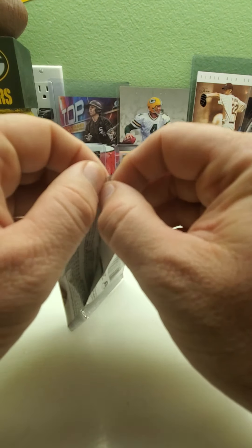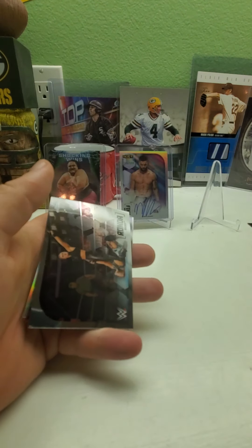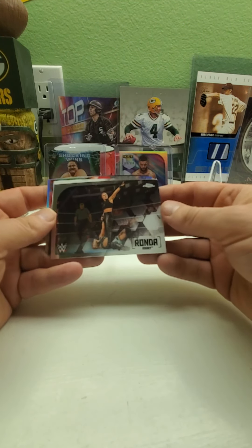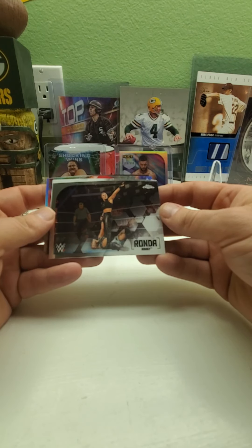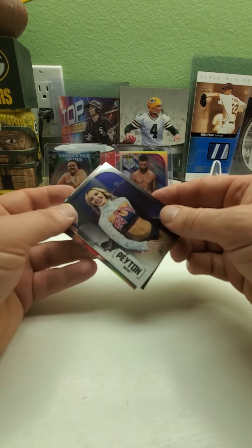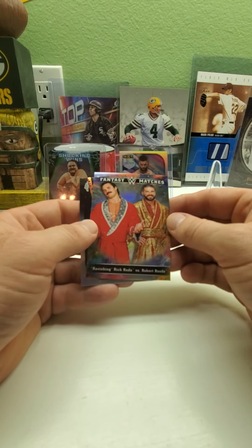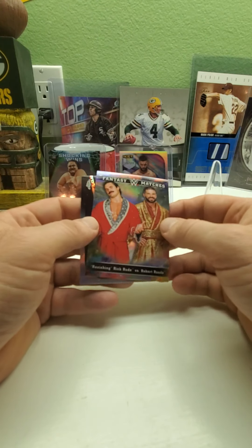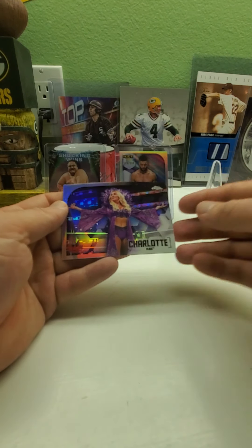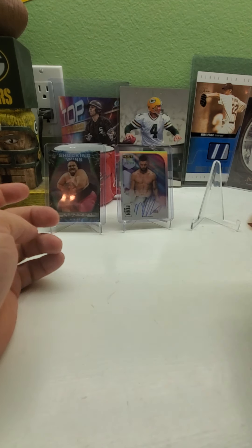Last pack — there are two autographs per box and I opened up a few packs from the box. We have Ronda Rousey, Peyton Royce, a Fantasy Matches card — Ravishing Rick Rude and Robert Rude. Rick Rude was one of my favorite wrestlers back in the 80s and early 90s. And then we have a Charlotte Flair refractor.